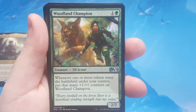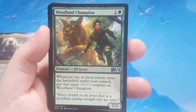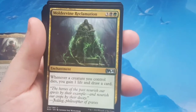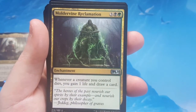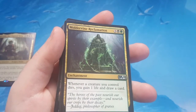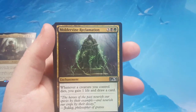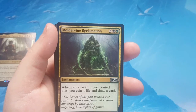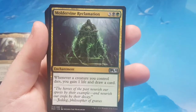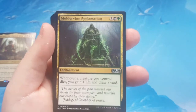Woodland Champion is 2 to cast, 2/2 — so it's a bear. Whenever one or more tokens enter the battlefield under your control, put that many +1/+1 counters on Woodland Champion. He can get pretty big pretty quickly with Riot out, so Rhythm of the Wild makes that guy go big too. Moldervine Reclamation is a 5-cost enchantment — whenever a creature you control dies, you gain a life and draw a card. Green doesn't have many options for card draw; it usually relies on blues and blacks. But in a sacrifice deck with this out, you may be drawing most of your deck in one shot.